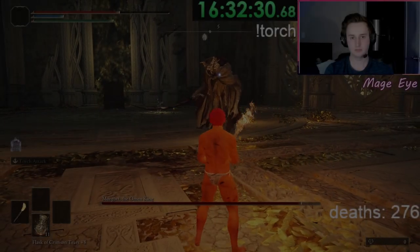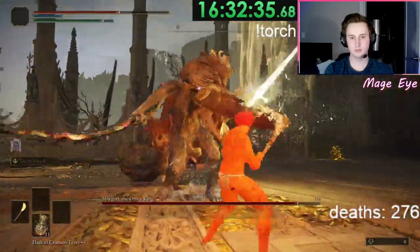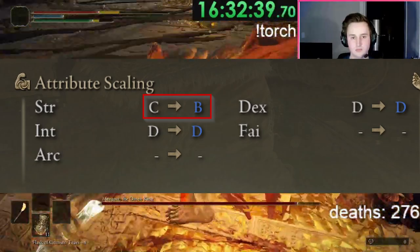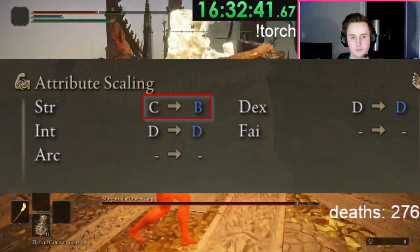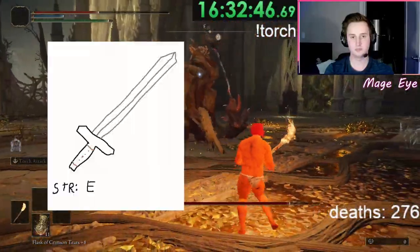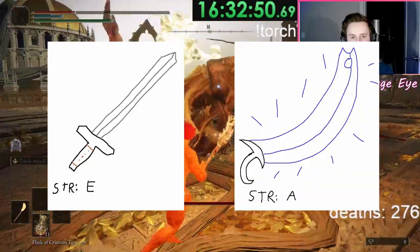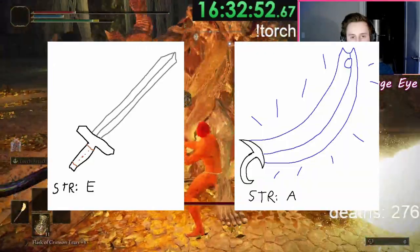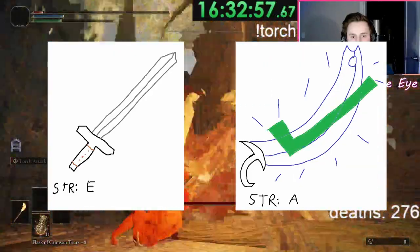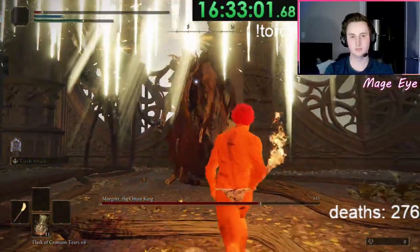Elden Ring's bosses are balanced around the fact that weapon scaling exists. As you upgrade your weapon, the little letter next to attribute scaling increases, meaning the weapon scales better with that stat. For example, if you have 40 strength and one weapon with E strength scaling versus one with A strength scaling, you'll deal a lot more damage with the A scaling weapon, as better scaling equates to more damage from that stat. The exact damage numbers are a bit fuzzy, but this is the general trend.